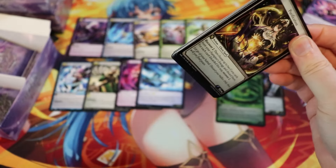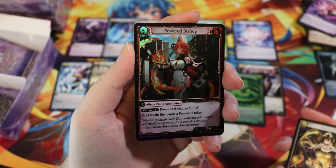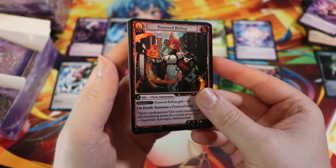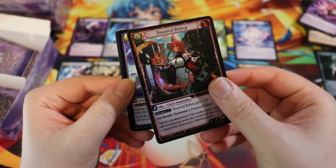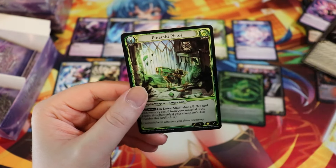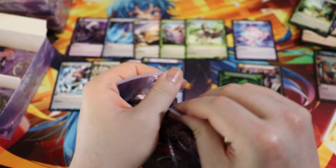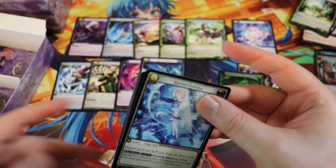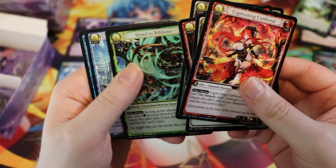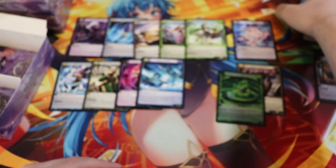Foil Power to Bishop — very nice. Not the foil common fire ally I wanted but pretty good. Reflect the Skies — very nice card. Buried Grief, and then an Emerald Pistol. Just give me Tristan CSR — that's the one I want. I gotta keep saying it so I can materialize it.